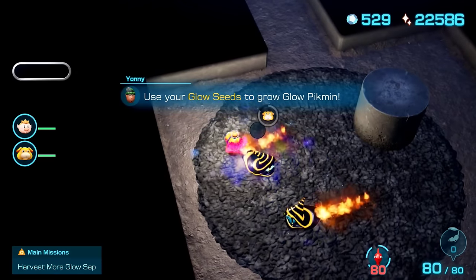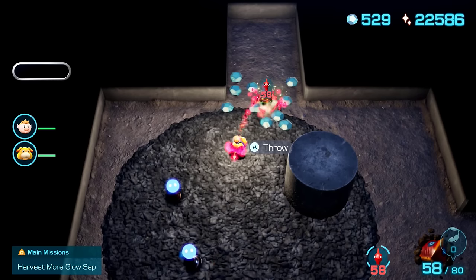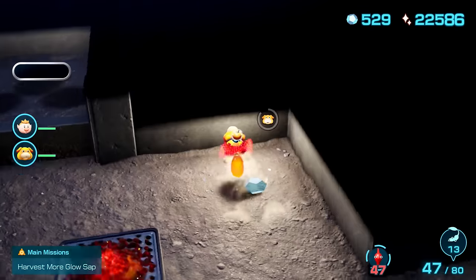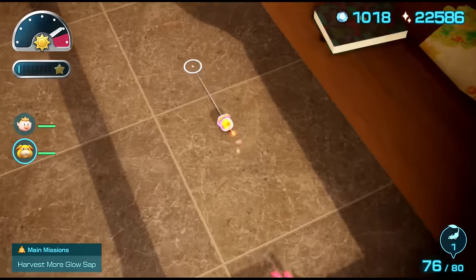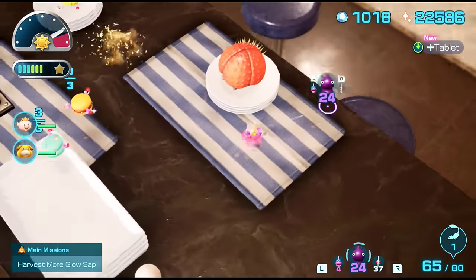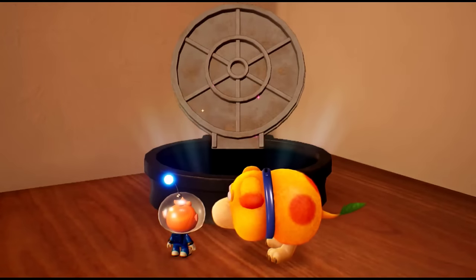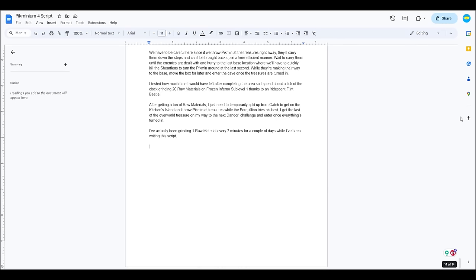I tested how much time I would have left after completing Hero's Hideaway, so I spent about a tick of the clock grinding 20 raw materials on Frozen Inferno sub-level 1 thanks to an iridescent flint beetle. After getting raw materials, I temporarily split from Oatchi to get on the kitchen island and throw pikmin at treasures while the Porquillion tries his best. I get the last overworld treasure on my way to the next Dandori challenge and enter once everything's turned in.